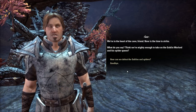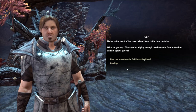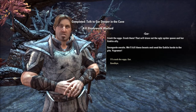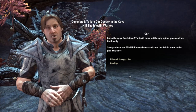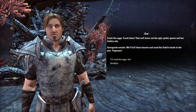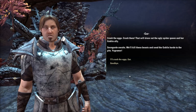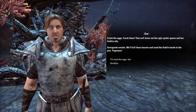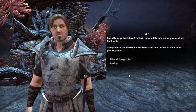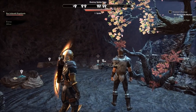Now is the time to strike. Think we're mighty enough to take on the goblin warlord and his spider queen? How can we defeat the goblins and the spiders? Crush the eggs — crush them. That will draw out the ugly spider queen and her goblin ally. Sovngarde awaits — we'll kill these beasts and send the goblin horde to the pits. Sovngarde awaits — that means being dead. I don't fancy that. I'll crush the egg skull. I'll watch your back while you crush spider eggs.